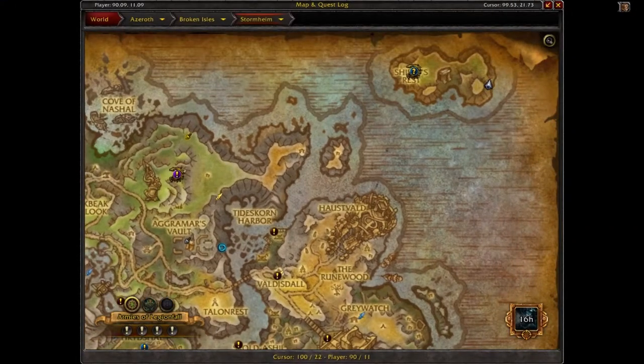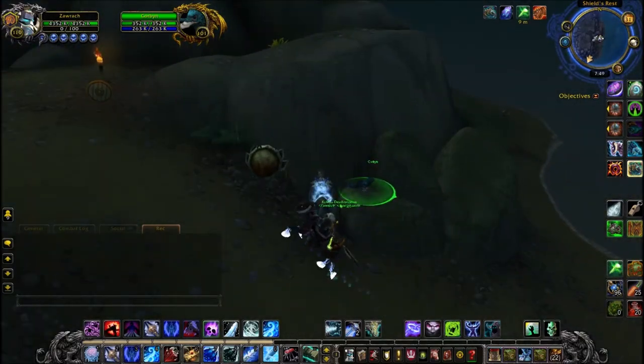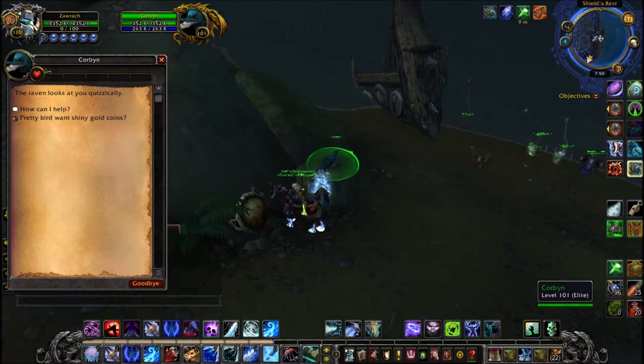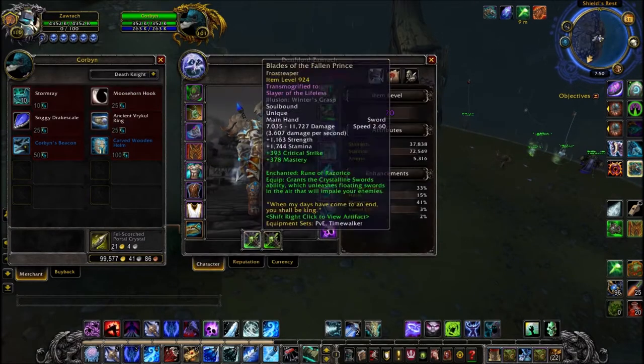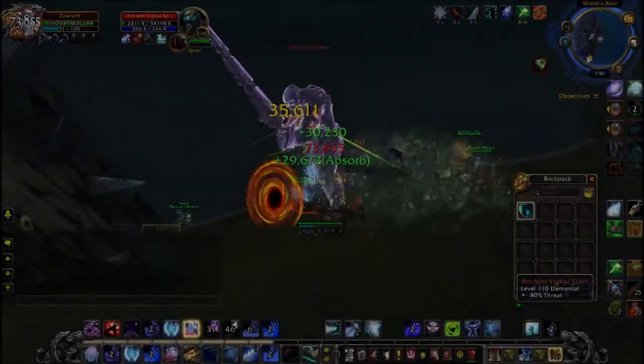Next one here is Corbin — he is in Stormheim. It's a bird, it's a raven. So for some reason you're now fishing for a raven in Stormheim. You want to head down to the water. Again they sell the baits, they sell some toys — in this case it's two toys — and some storm rays being the relevant fish to Stormheim.